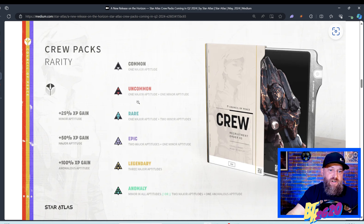We have: Common — one major aptitude; Uncommon — a major and a minor; Rare — one major and two minor aptitudes; Epic — two major aptitudes and one minor; Legendary — three major aptitudes; and Anomaly — either a minor in all aptitudes or two major aptitudes plus one anomalous aptitude. Something interesting from the Atlas Brew: if you pull a rare card you get a 25% XP gain on that minor aptitude. A 50% XP gain on your major aptitude with an epic card, and a 100% XP gain on an anomalous aptitude for a legendary card.